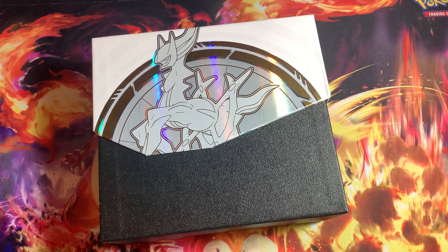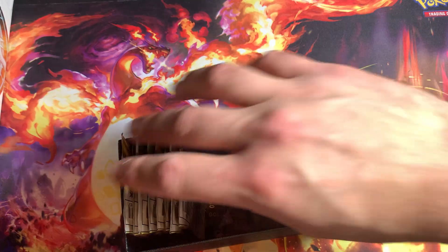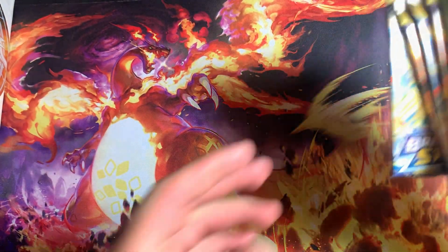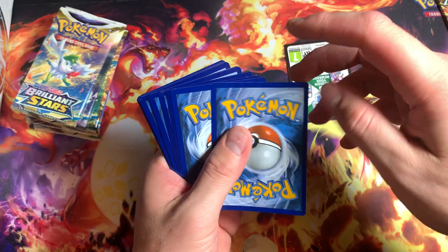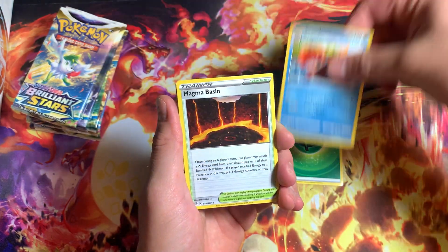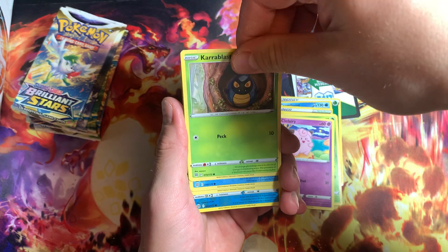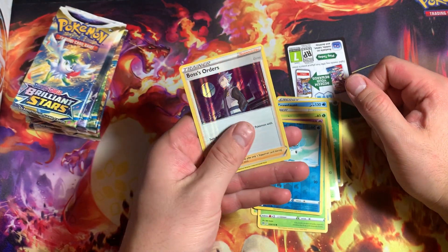We already know from the previous videos what this comes with, so let's go ahead and jump right into it — waste no time opening up these packs. We got one, two, three, four, five, six, seven, eight packs. Let's get straight to it and see what we can pull. Leaf Energy, Crowdon, Magma Basin, Luxio, Cherubi, Clefairy, Cover Blast, Starly, Burmy, Cubchoo — nice. Boss's Orders — awesome card too.